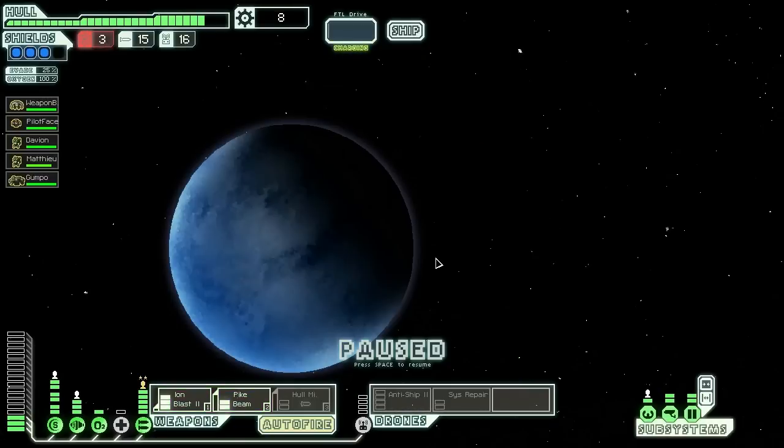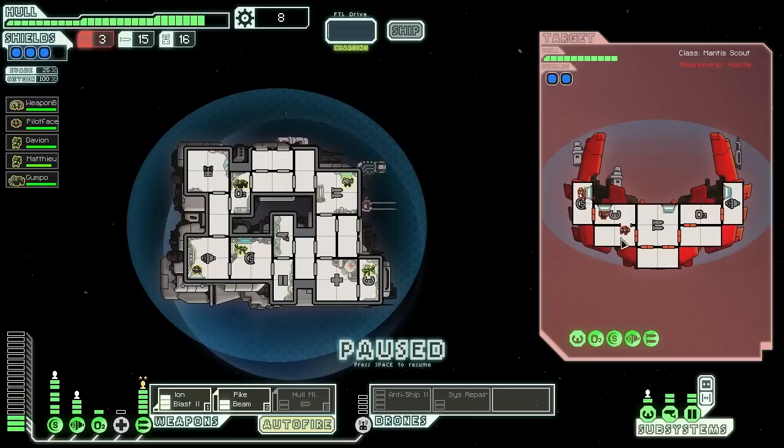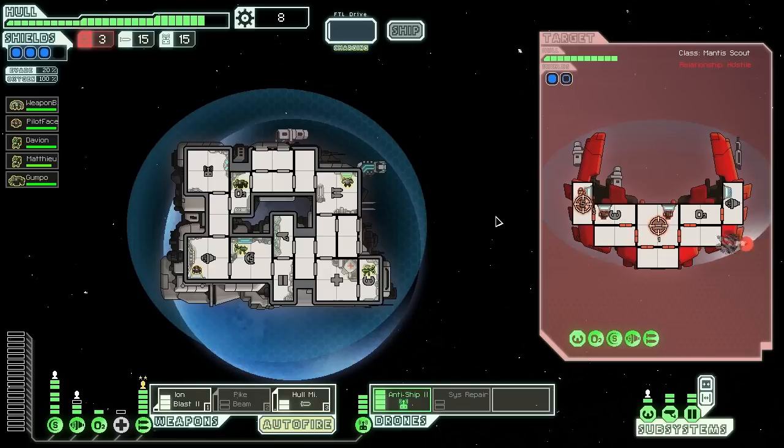A Mantis ship manned by rebels — it's a Mantis ship with humans on it, what is this madness! We need to power down engines one notch and power up our anti-ship drone. Auto target. They have two shields so we'll turn on the hull missile, shoot at shields, and auto target their weapons with our ion blast.